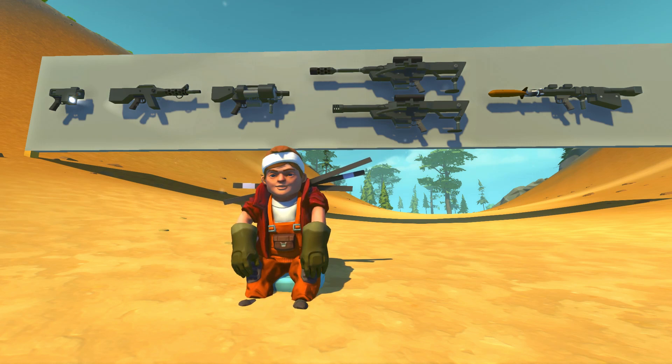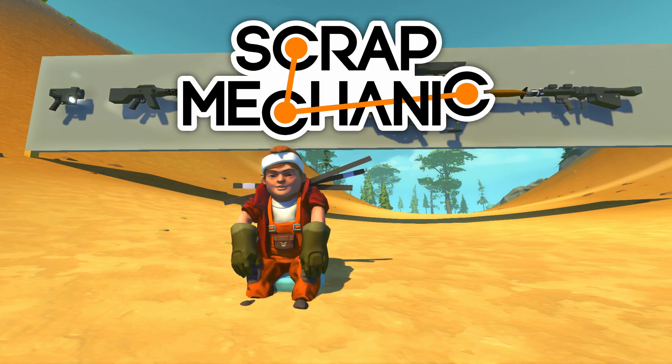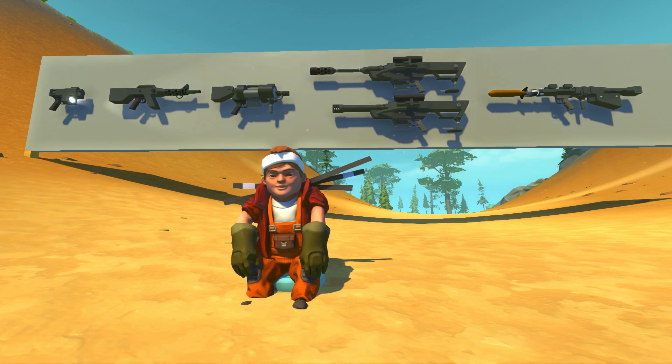Hey everybody, it's Moonbow here and welcome back to more endless Scrap Mechanic. Today it's time for another episode of Scrap Mechanic First Person Shooter. Earlier today we were taking a look at the brand new sniper rifle — that was tons of fun. I'll leave a link in the description if you want to check that out. Today we're taking a look at what is now officially my new favorite weapon in FPS, and that is the rocket launcher. We're going to take a look at this rocket launcher, show you how it works, and then hop into the FPS rig and have tons of fun blowing stuff up.